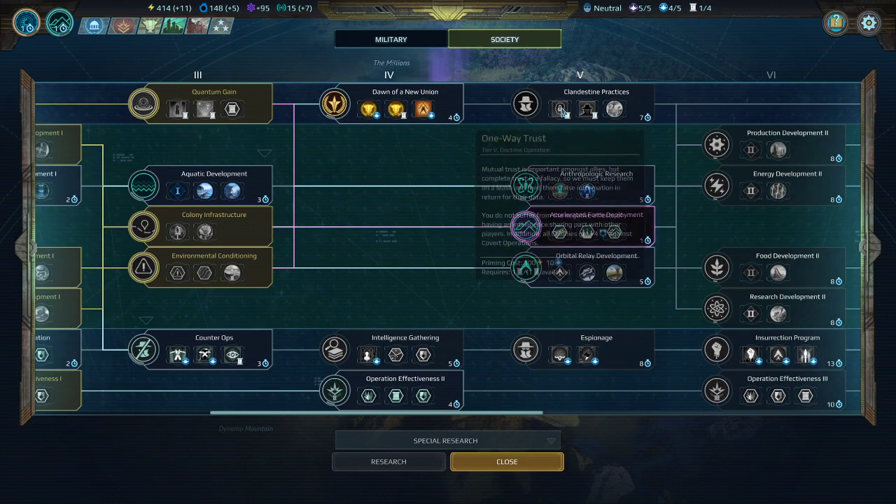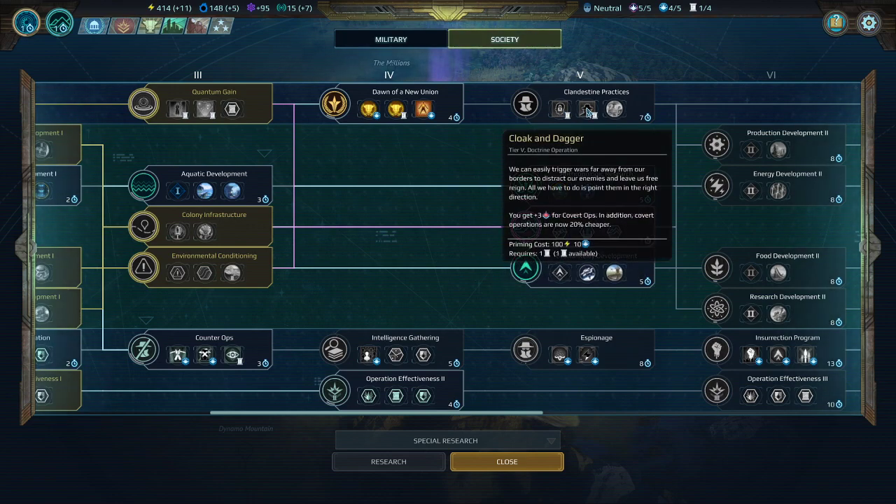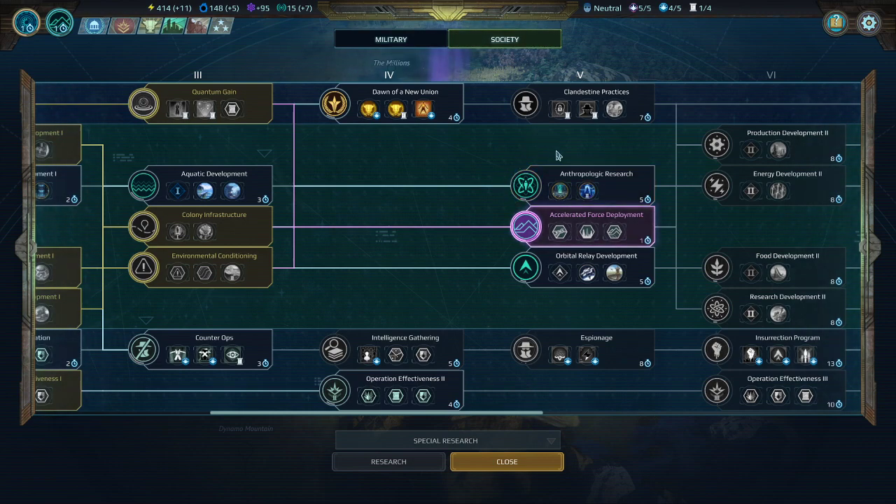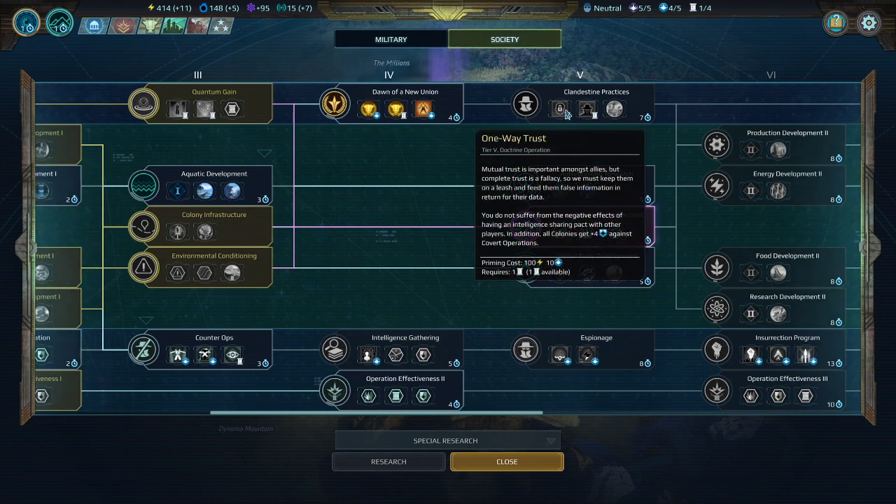Next we get Clandestine Practices, which runs into a similar problem. On easier difficulties or against real people it's going to be fine, but on the hardest difficulty I find that even with Cloak and Dagger, even with the ability that increases covert offense and all the operation bonuses from Operational Prowess, the AI is still immune to my operations — it says their operational defense is too high. The defense one is a little more justifiable in that the AI will sometimes still fail their operations against me, but clandestine practices is very much difficulty dependent.